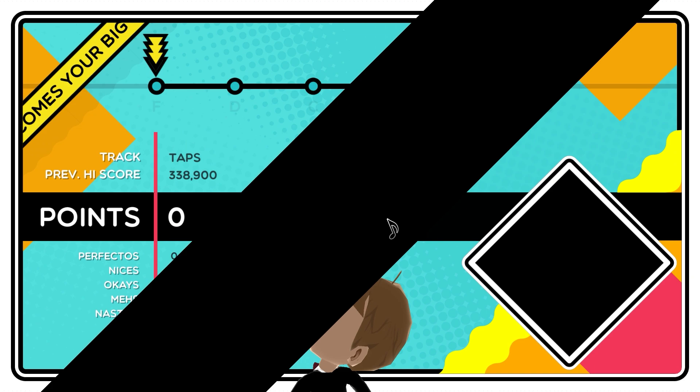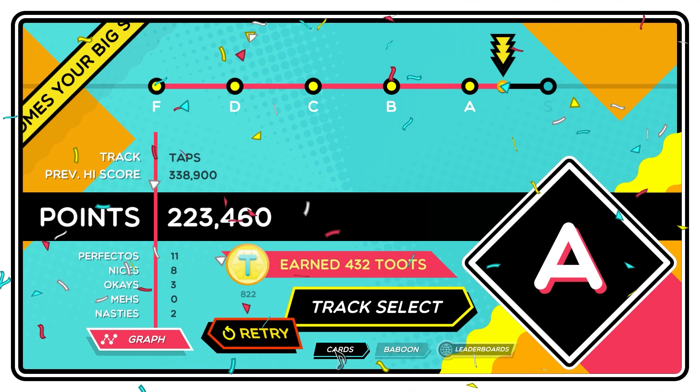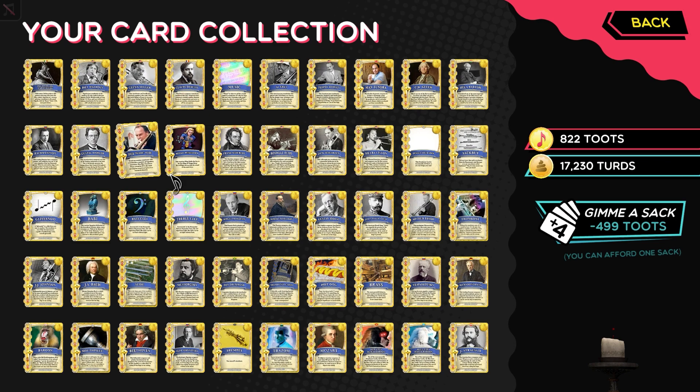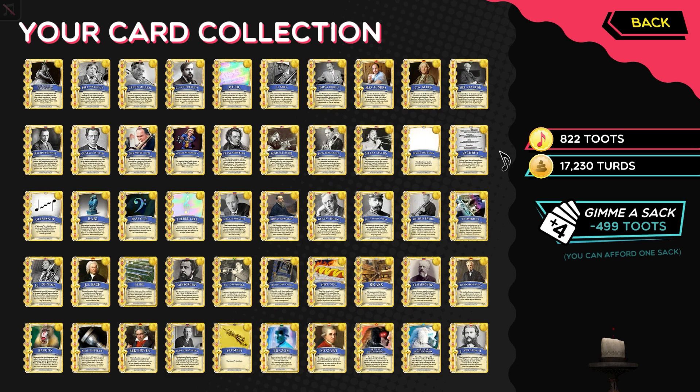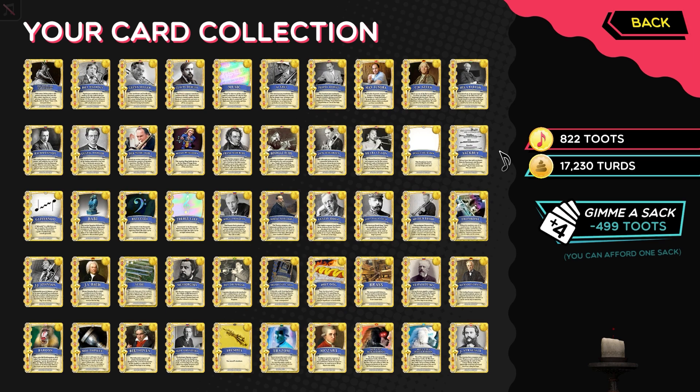There we go — about 20 seconds. And let's see how many toots we get: 432. That's almost enough to buy one pack. What you could also do is buy a few packs and then turd all of those. That way you can focus on getting that single engoldenated card, duplicating that, and then building up your turd count from there, and then focus on building up your other cards.